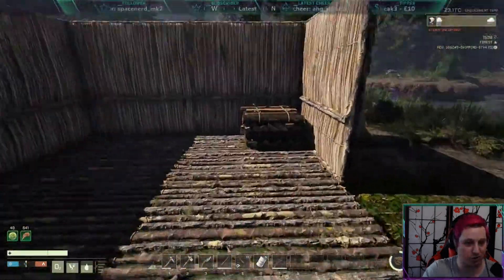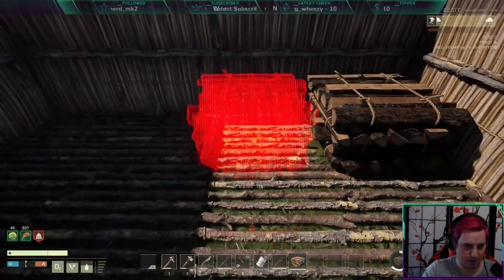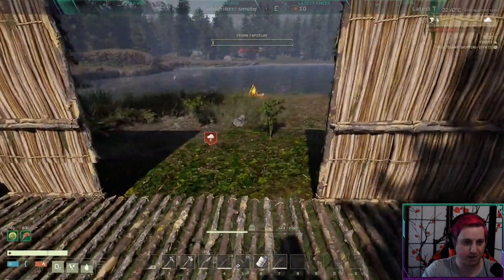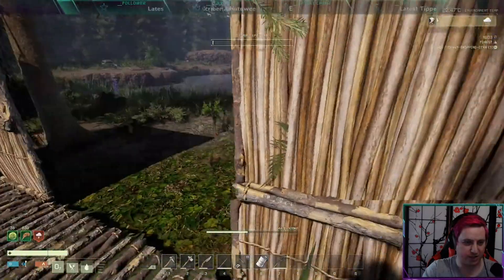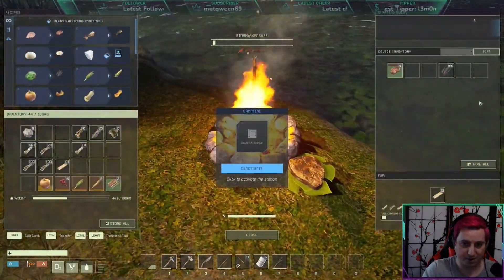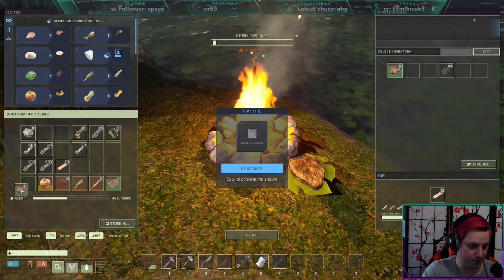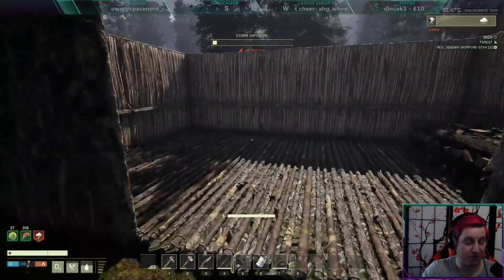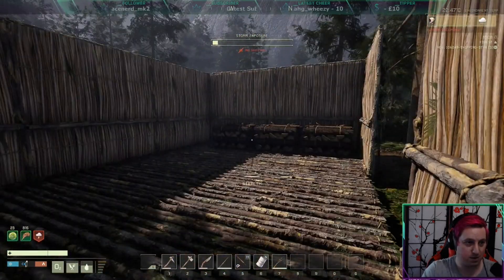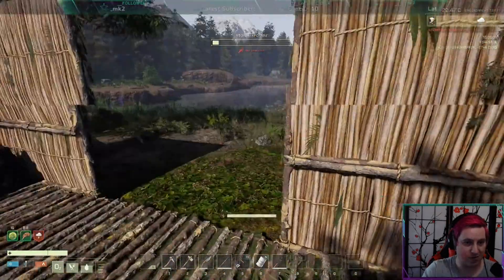This is good stuff. Throw some wood in here — no shelter to shelter. Grab our food. Turn the fire off. We just have to wait the weather out according to this. Oh, that doesn't count. Interesting.